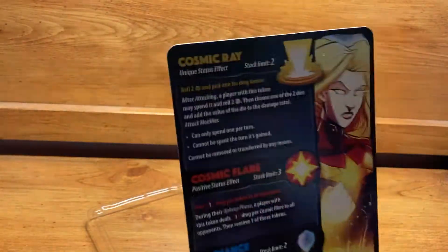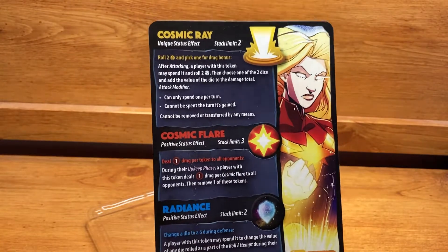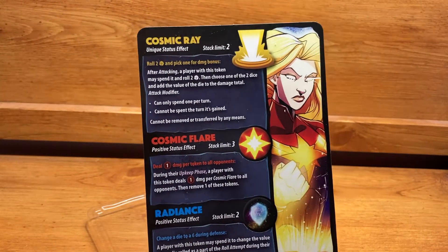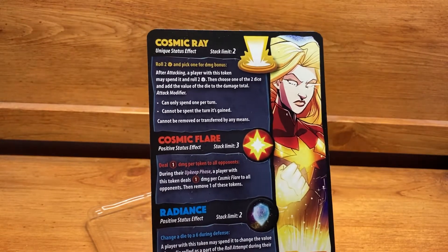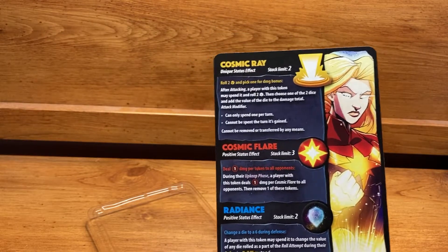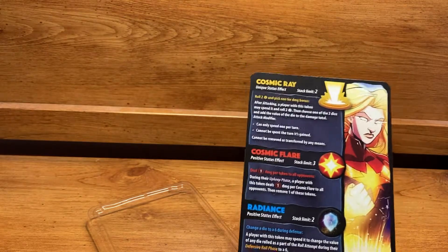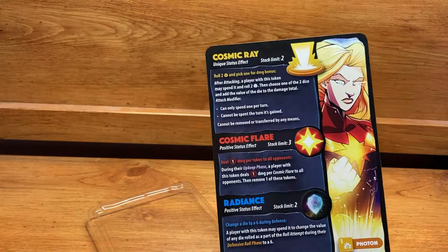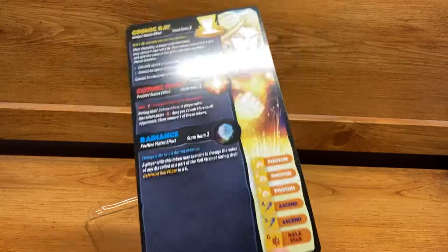Then we have Cosmic Flare — a positive stats effect with a stack limit of three. During their upkeep phase, a player with this token deals one undefendable damage per Cosmic Flare to all opponents, then removes one token. So depending on how many you have, you do one, two, or three damage. You remove one per turn, so it's not persistent, which would make her a bit more overpowered — but you don't have to remove them all, just one per turn.